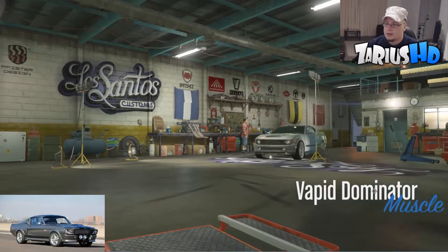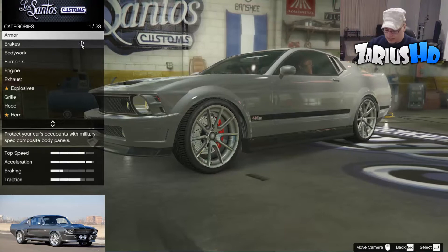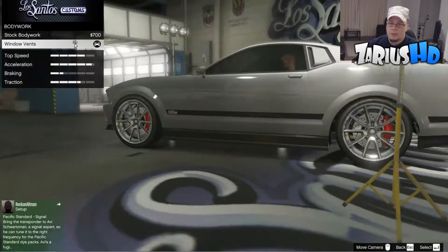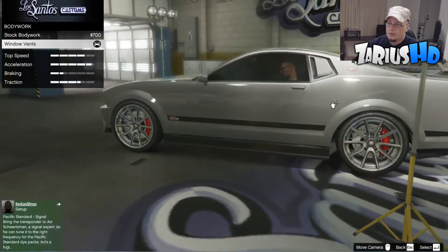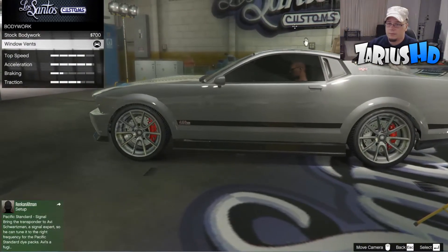We're looking at the Vapid Dominator in the muscle section, guys. The first thing you want to do is go and max out all your armor and your brakes. When it comes to body work, you want to put in the window vents — that's going to give you these little corners here, which in my opinion is part of what sets it up as Eleanor.